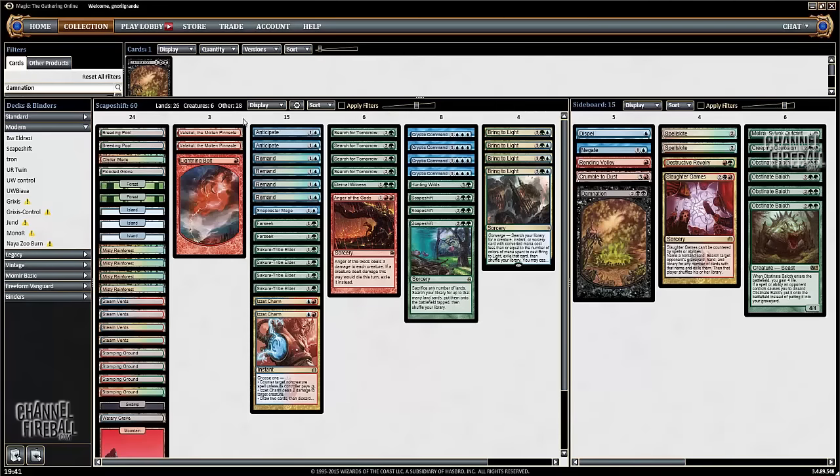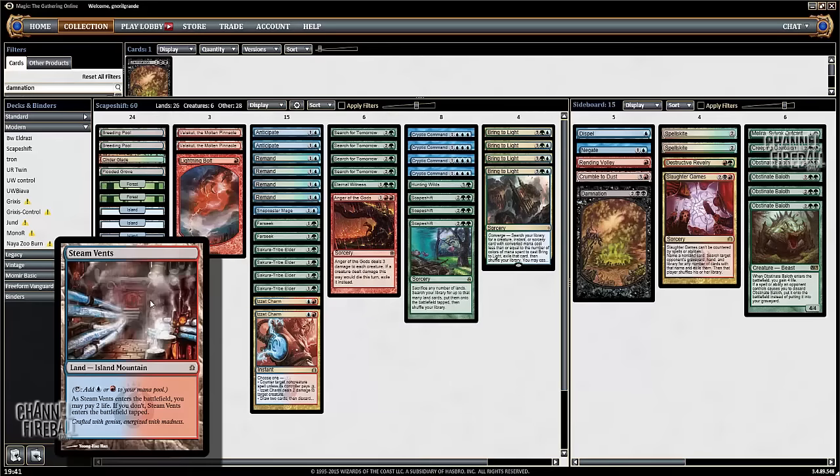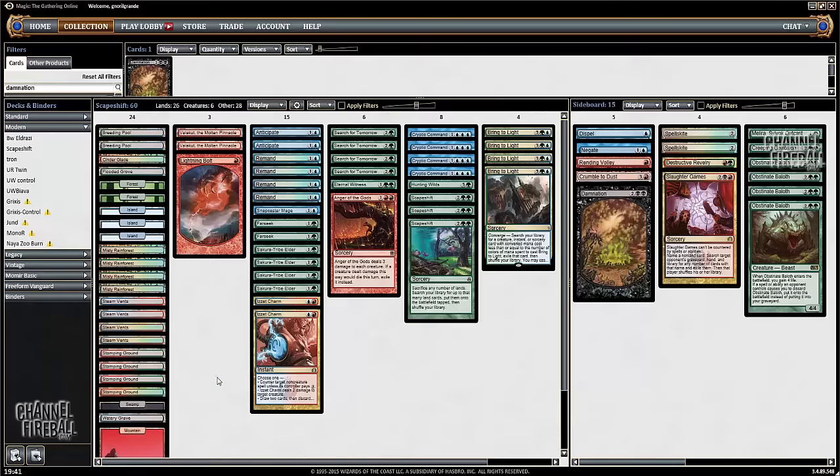It's also very important to kill the right land when playing against Scapeshift with land destruction. Never kill Valakut, because it's always going to trigger no matter what. If they tutor for seven lands, you can kill one of the Steam Vents or Stomping Ground, and they'll just deal you three damage rather than the canonical 18 with six Mountains and Valakut.